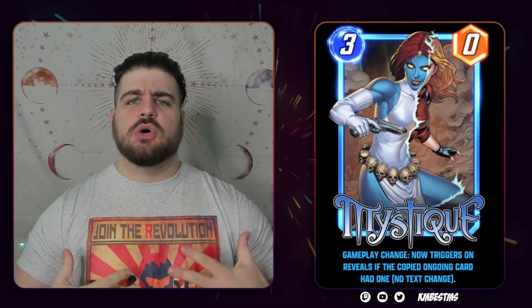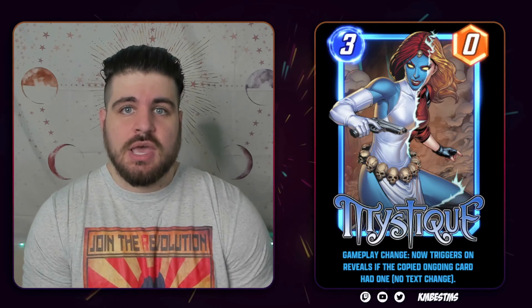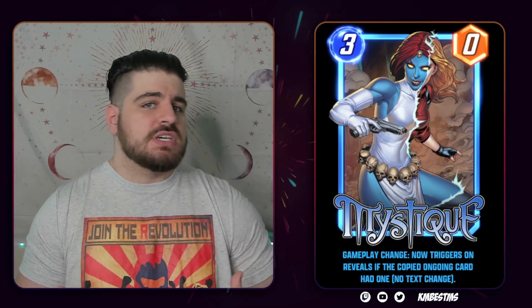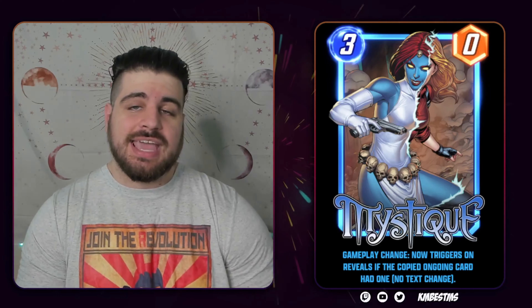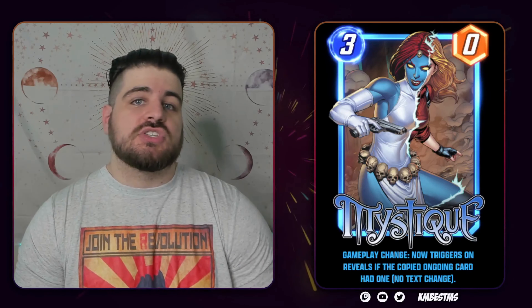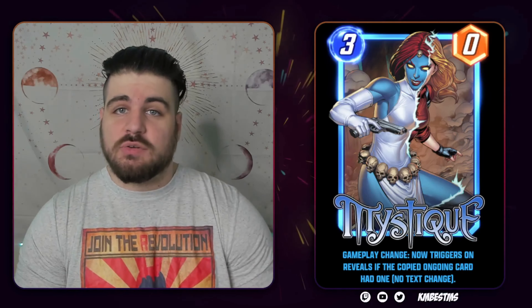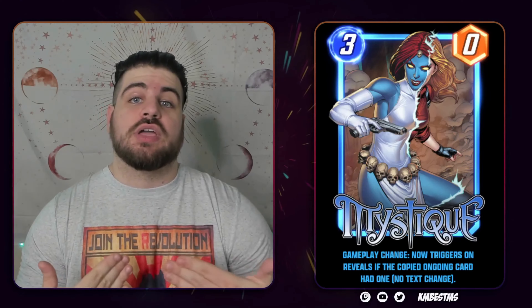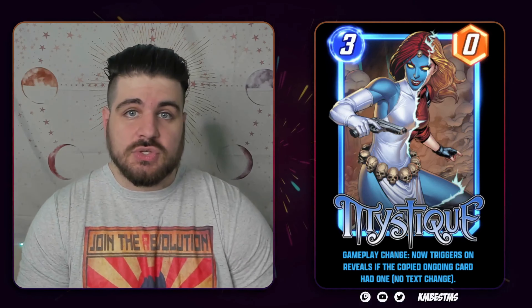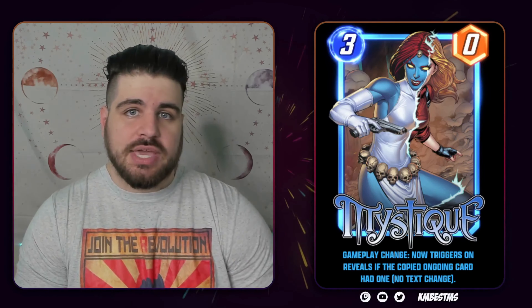To my mind, the other balance changes don't impact the meta nearly as much as the High Evolutionary ones. Mystique is now changing to the point that she copies an on-reveal and an ongoing if the card she is copying had an on-reveal as well. The example I would use would be Soul Stone. Now, if you play Mystique on a Soul Stone, you will get the on-reveal effect of the Soul Stone, which is drawing a card, in addition to the ongoing effect of the Soul Stone, which is giving opponents' cards minus one power at that location.